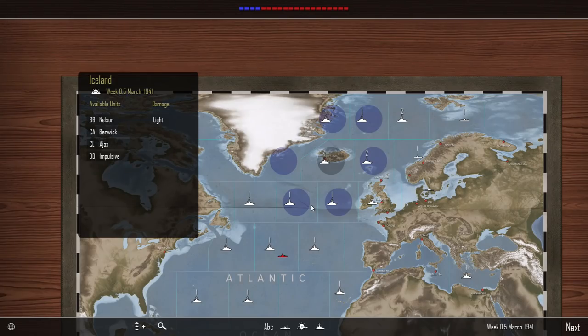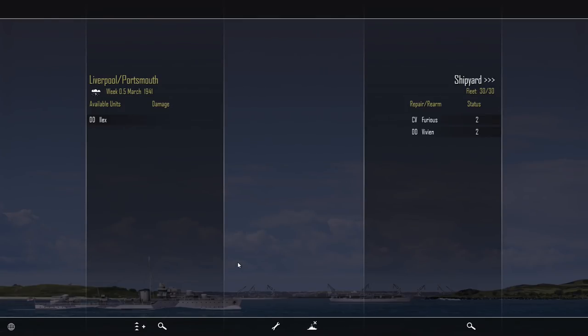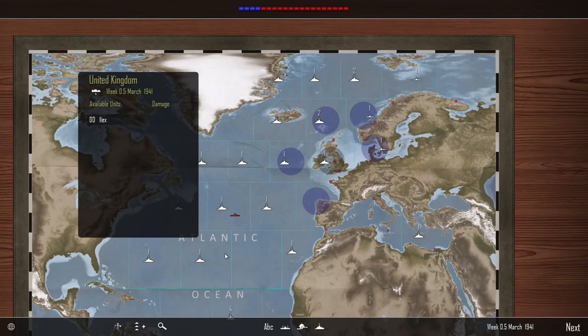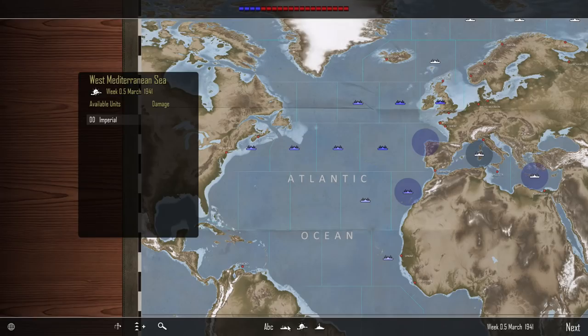Up here near Iceland we've got the battleship Nelson, her supporting vessels: the heavy cruiser Beric, the light cruiser Ajax, and the destroyer Impulsive. They're kind of just holding station there. On home waters we've got the Ilex destroyer, and in port we have the aircraft carrier Furus and the destroyer Vivian. She's got support of the air patrols as well, so she's not on her own. Down here we've got Imperial patrolling the Mediterranean, no one in port there. And we've got the ships doing their darndest to hunt down some U-boats. No shipping reported in the Bay of Biscay, so we'll leave it as it is.